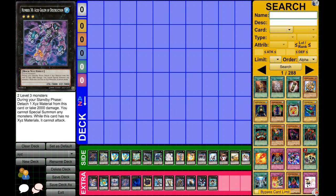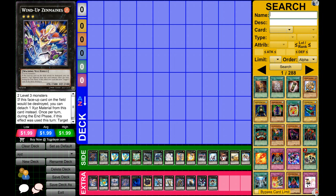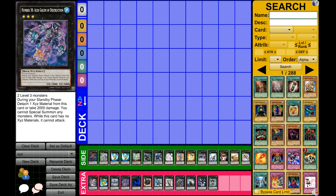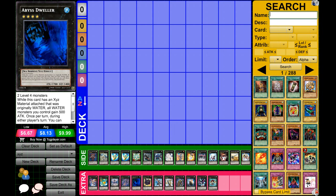This next card is your biggest rank three beater at the moment — 3,000 attack — but he's kind of a risky card. While he's out you cannot special summon, and each one of your standby phases you have to detach a material or you take 2,000 damage. When it has no material it can't attack. So you want to use this card when your opponent has a monster you absolutely need to get over, like a Black Luster Soldier. And sometimes crashing a 3,000 attacker into another 3,000 is a fantastic idea.